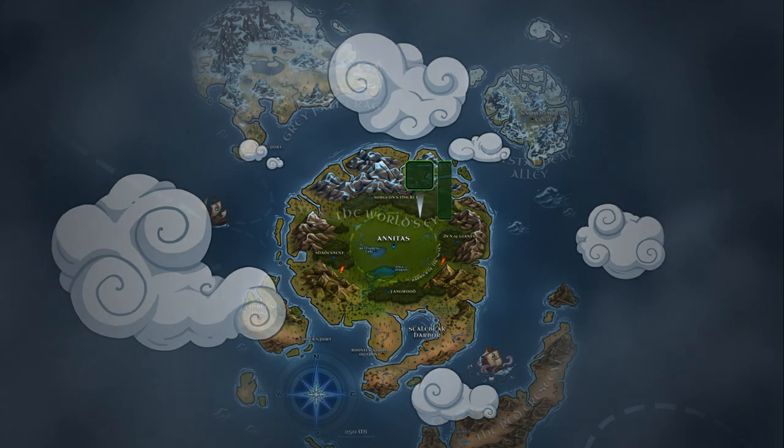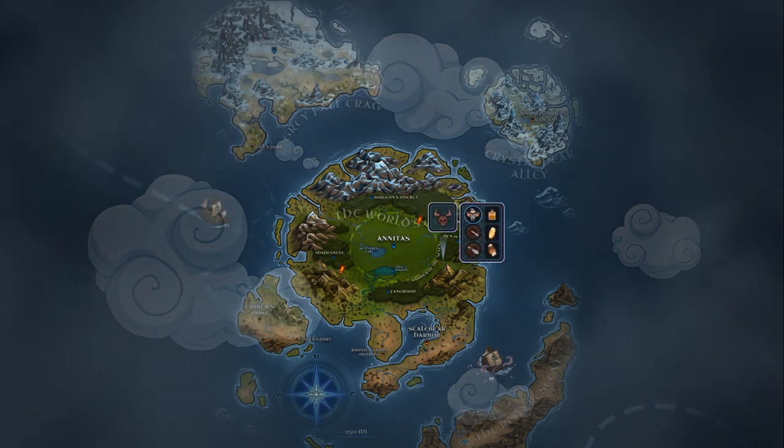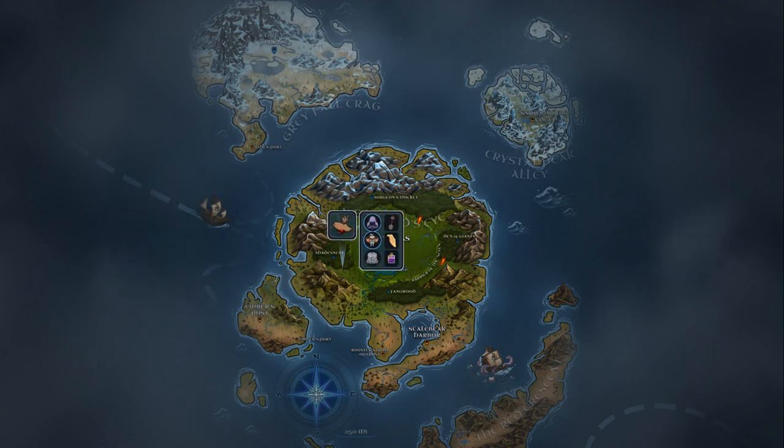Use the world map to view current events and loot at each location, and keep a close eye out for invaders to engage in PvP.